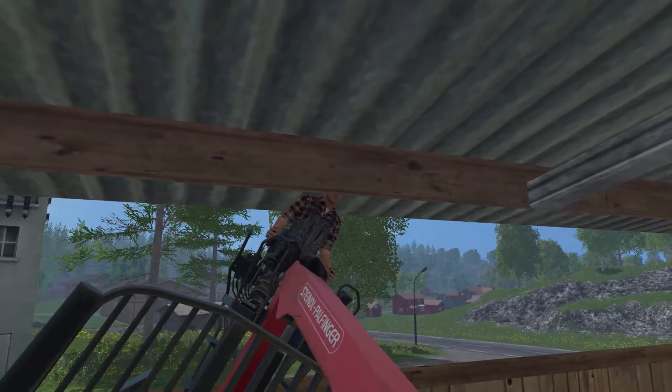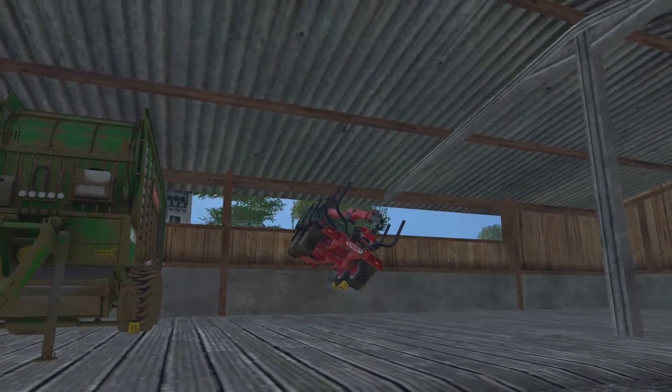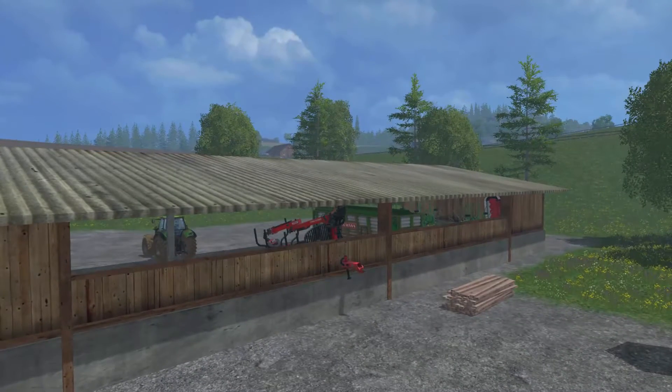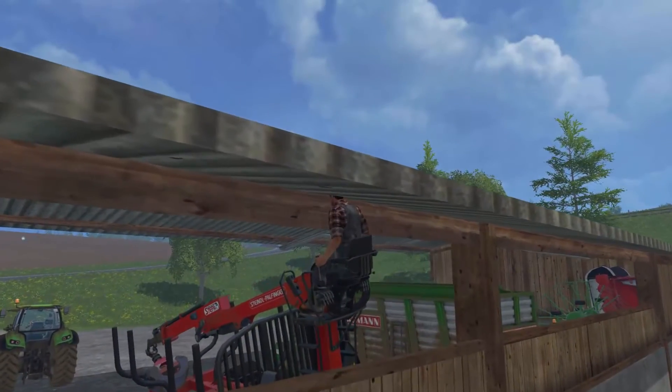Like, when I left this in this shed, the hitch was the other way around. And on this load, the hitch is clipping through the back wall. So I think I'm going to sell that thing and get rid of it, because it's just too buggy.